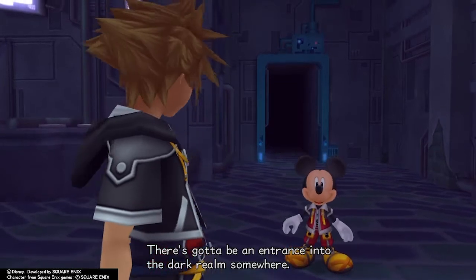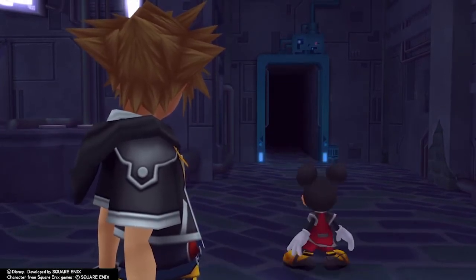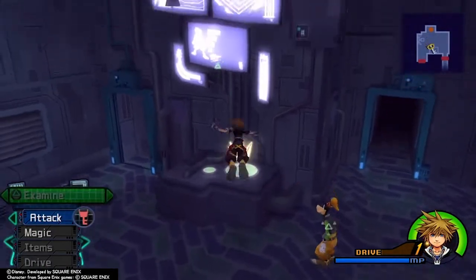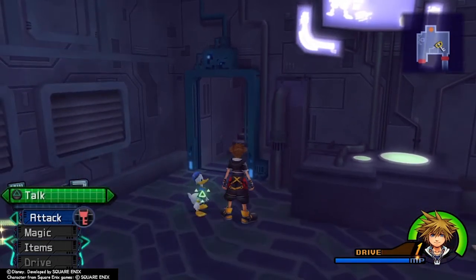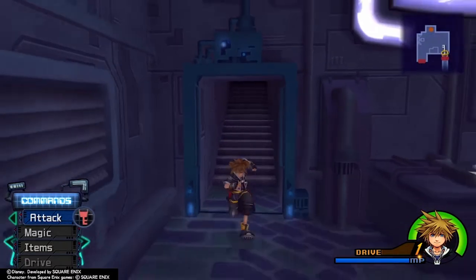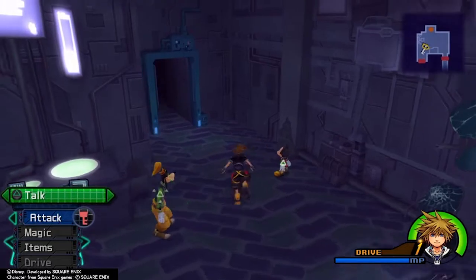There's got to be an entrance into the Dark Realm somewhere. Let's split up. Secret Ansem Report 10 — can't be that secret because we just got it, so it must be a pretty common report in this area. All right, up the stairs? This doesn't feel right. We're not going upstairs — we're going around the other way, maybe.